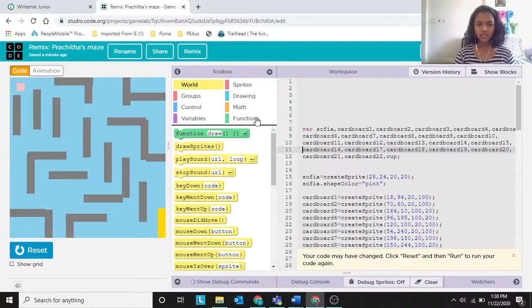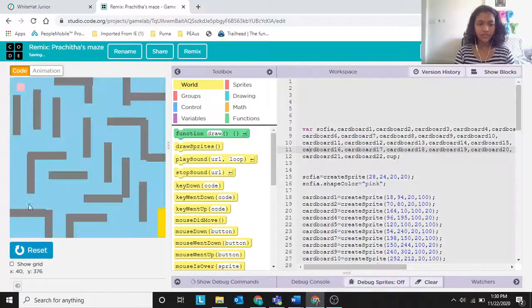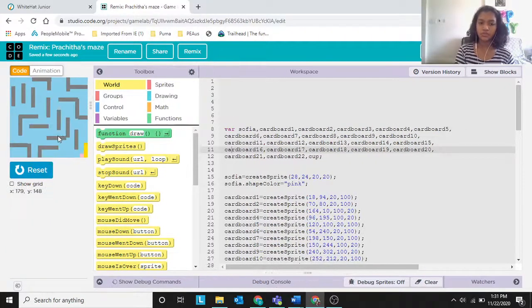Let me zoom in so you can see. The pink color sprite is Sophia and the yellow color sprite is the cup. If Sophia touches any wall, she goes back. Once Sophia reaches the cup — I'll show you — you win. You can see the white text shows 'You Win'. This is my project.